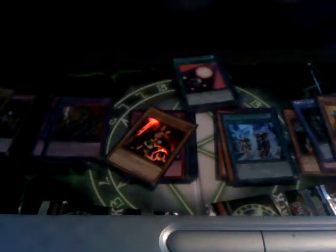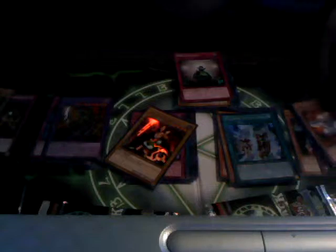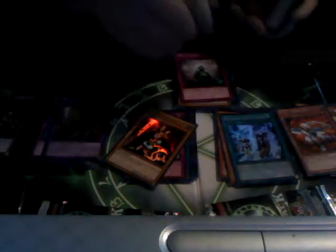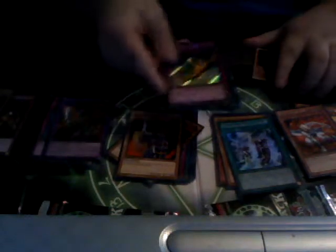No Dark Refugee out. There we go, I wasn't even gonna get out. Spell Shattering, Gamma, Surgery, Rare DD Assailant, Ultra Jack's Knight, Secret Horn of Heaven, Super Gravity Vine, Master Strict, ooh, Gold Sark.